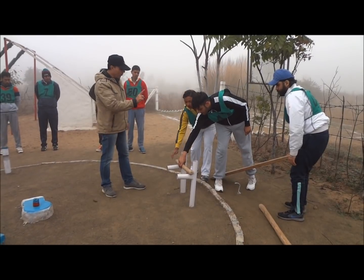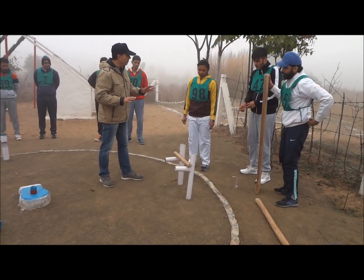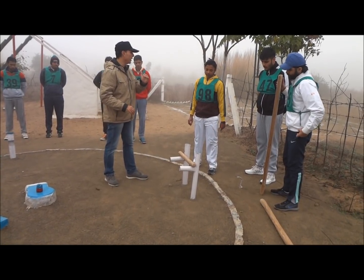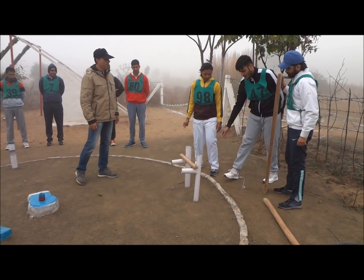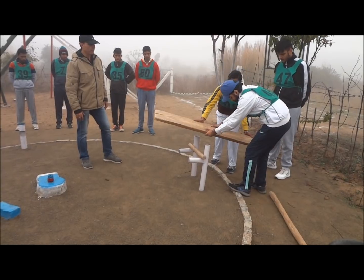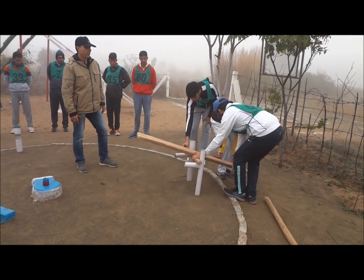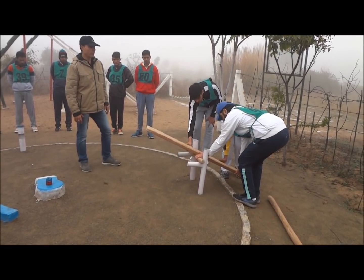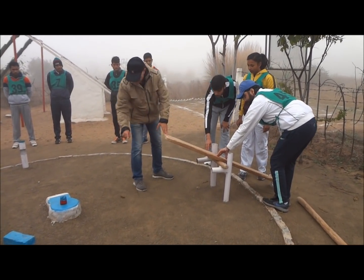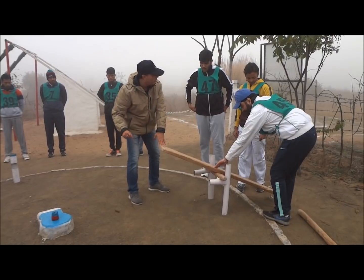Now in your mind, before you attempt this, ask yourself how you want the plank. Visualize the plank placed the way you want it to be, and then see how it will remain like that. First visualize, then look at your helping material, and then see how you can use it. Let's keep this plank — make sure that the balli doesn't slip. Commander, this angle is becoming a little too acute. While what you are doing is all right, this diagonally becomes more than forty degrees. Your intention should be to lower this so that you are able to step on it and go.